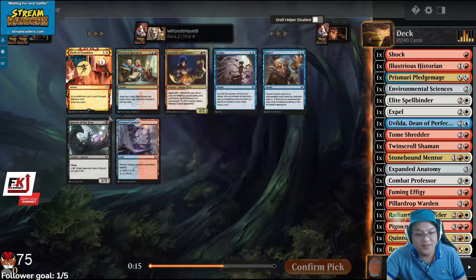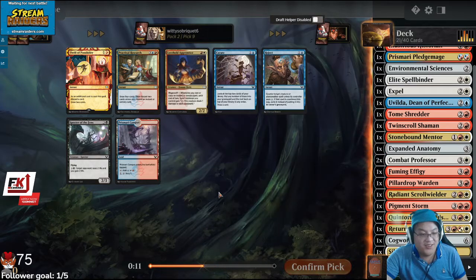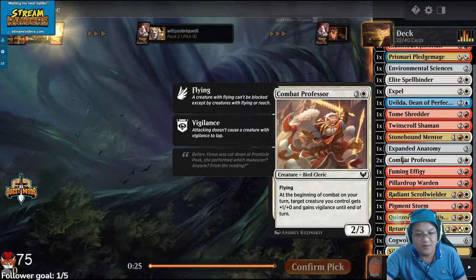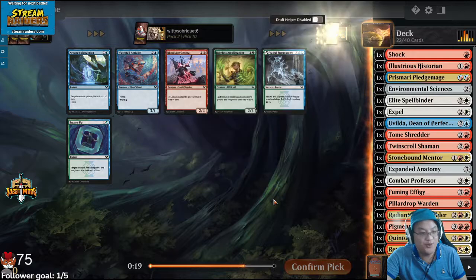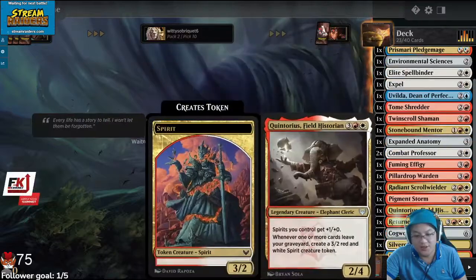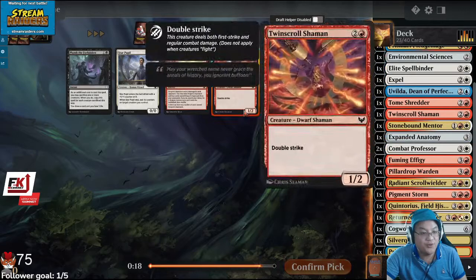I don't think this card does anything — it's like a Campus. I actually don't think that person does anything either. I guess maybe we're supposed to be Blue. Rufa — yeah, I think we're supposed to be Blue, but we just kind of lucked into a Quintorius. Lorehold Apprentice is probably the worst one, for sure.